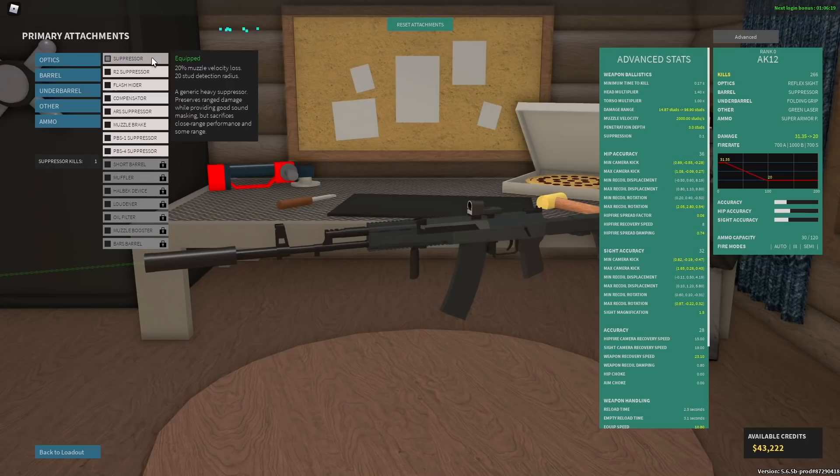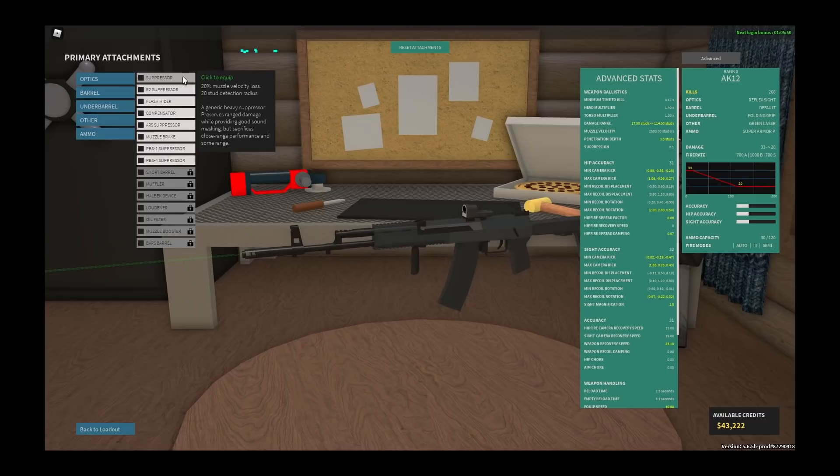I'll show you the first one on the AK-12. The first suppressor is very interesting because it's a very heavy suppressor and people cannot see you on the radar from more than 20 studs away. So if they're within 20 studs, which is very short range, they can see you on the radar, and it's also very quiet. The problem is it reduces your muzzle velocity by 20% — in this case, you go from 2,500 studs per second to 2,000. That is 500 lost.